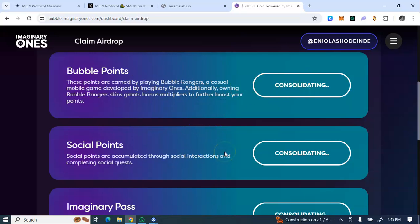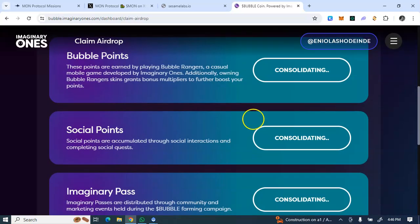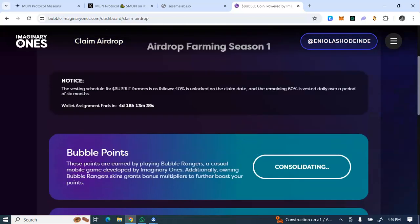If you don't have access to your Twitter account, you can still get points from the game. If you have your Twitter account and also played Bubble Rangers, you'll earn from both. For those with the Imaginary Pass, you also have an airdrop allocation. These three criteria are combined together to determine your total airdrop allocation.